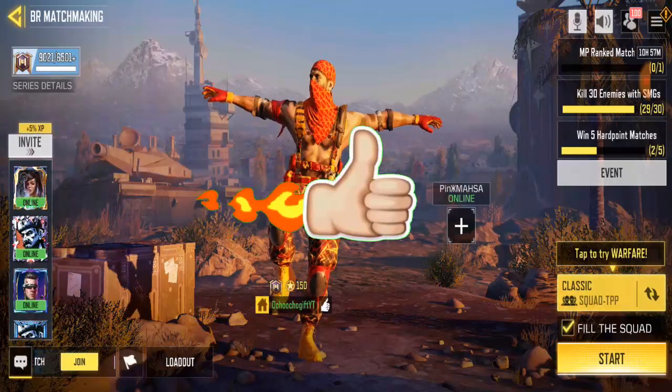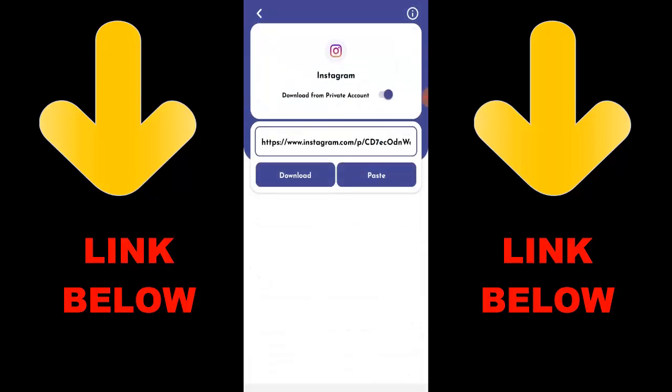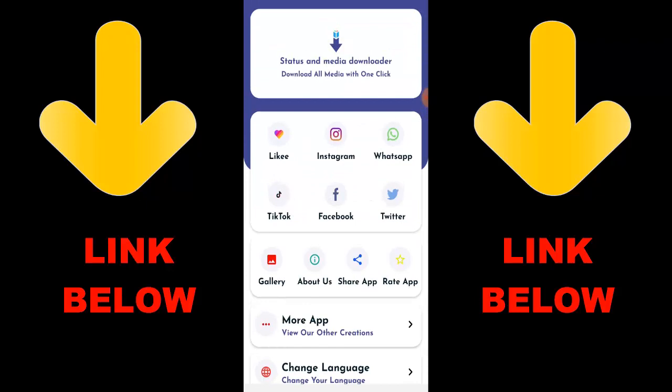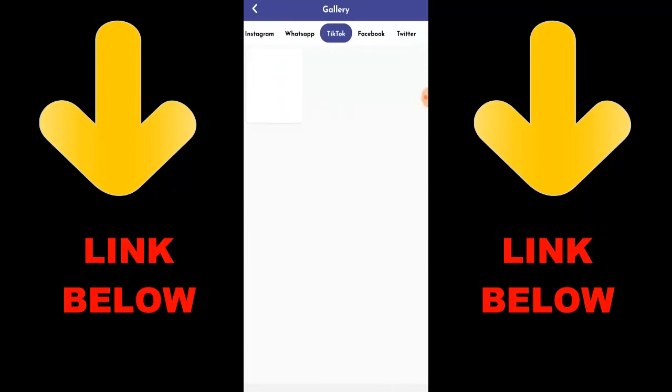Check out this trending app called Status and Media Downloader — download all media with one click. You can download any videos or pictures from any social media: Likee, Instagram, WhatsApp, TikTok, Facebook, and Twitter, all in one click. Just download the app, copy the link of whatever you want to download, paste it in the app, and download it. Check the link below to get the app.